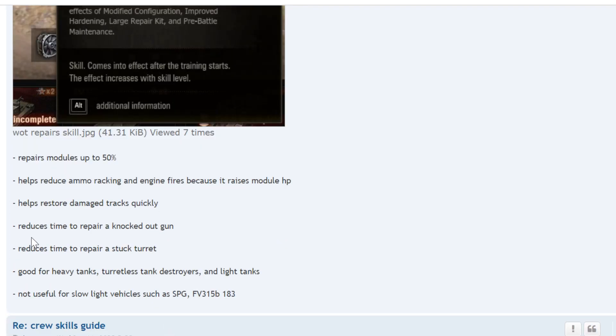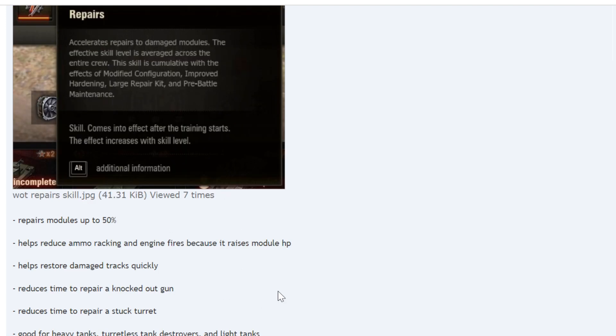Repairs reduces the time to fix a knocked-out gun — if your gun doesn't fire, having a lot of repairs allows you to fire again quickly, which is good for your DPM. It's good for heavy tanks, turretless tank destroyers, and light tanks — turretless TDs get tracked constantly, light tanks get accidentally tracked by missed shots, and heavy tanks get their tracks shot intentionally. It's not useful for low hit point vehicles like the SPG, FV215B 183, etc., because they'll just be destroyed before repairs matter.